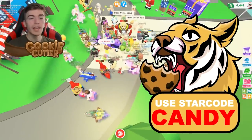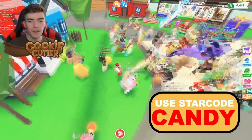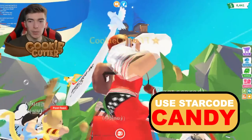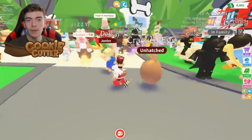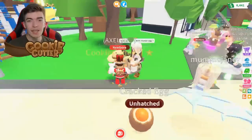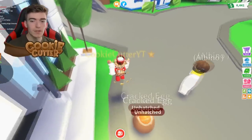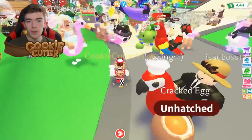Be sure to join a very good trading server in Adopt Me once you hatch your pets first. If you're the first person to hatch the brand new Alicorn Legendary — which is this lovely thing floating above right here — and you hatch it first, you're going to get some amazing trade offers. If you hatch this thing within the first 10 minutes, people are going to offer you neon legendaries for it because they want to be the first player to own one of these brand new legendary pets.